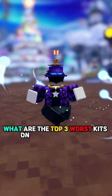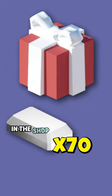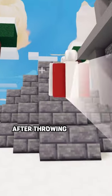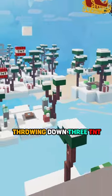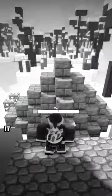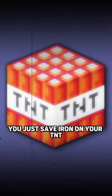What are the top three worst kits on Roblox Bedwars? Number three: Santa. In the shop, you can buy a strafe. After throwing down my strafe, Santa comes with his reindeer, throwing down three TNT. It barely does any damage to strong blocks — you just waste iron on your TNT.